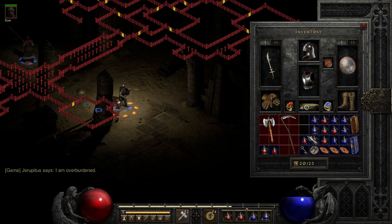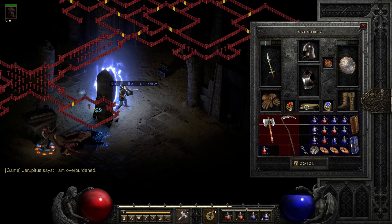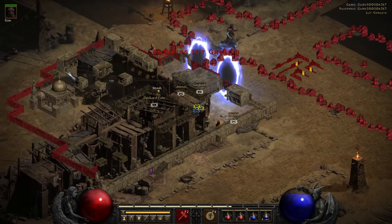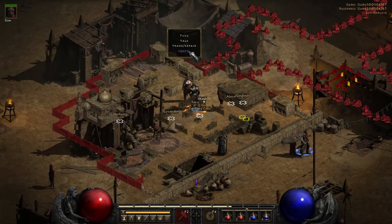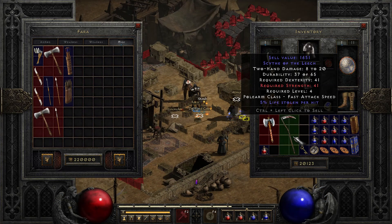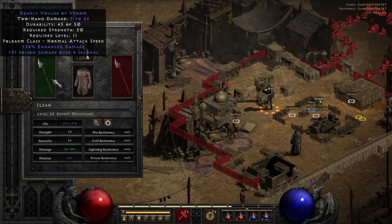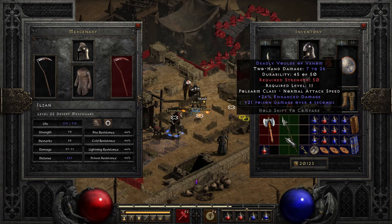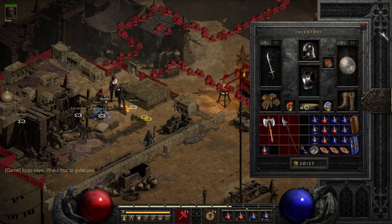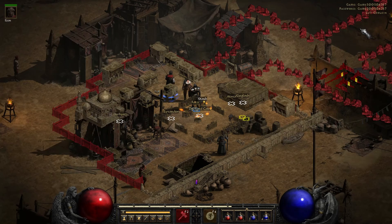I am overburdened - and even some claws. We'll do a couple of trips real quick - no big deal. I might just start cutting these out unless they're interesting - I think we've kind of gotten a sense of it. 8 to 20 plus lifesteal is actually probably better - I'll put that to good use. I think from now on we'll just cut these unless anything interesting happens.